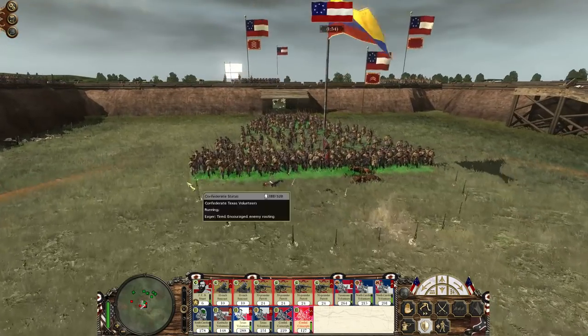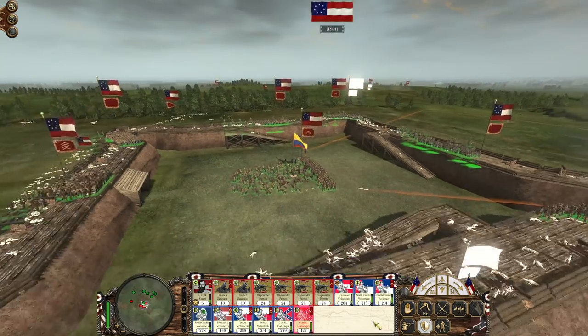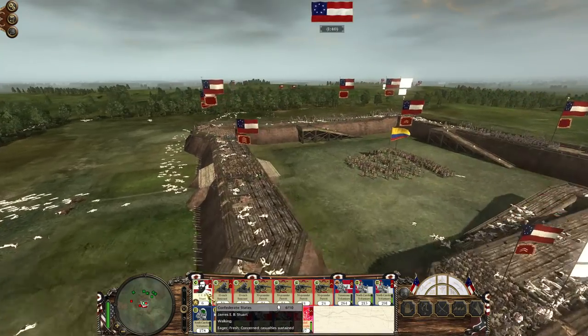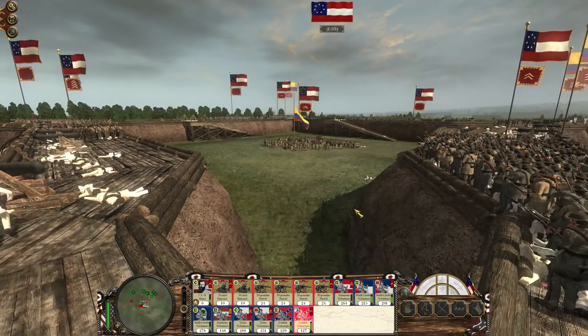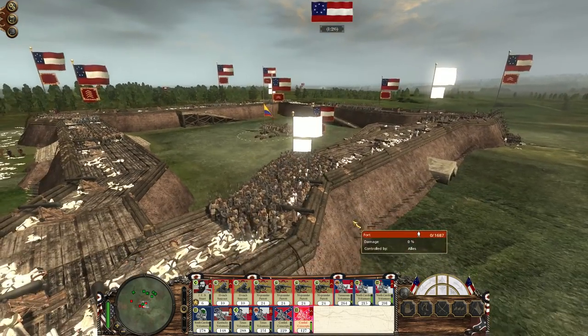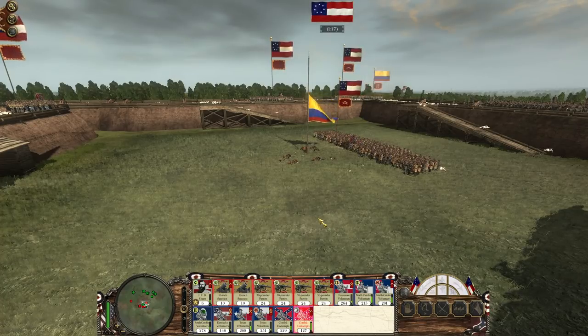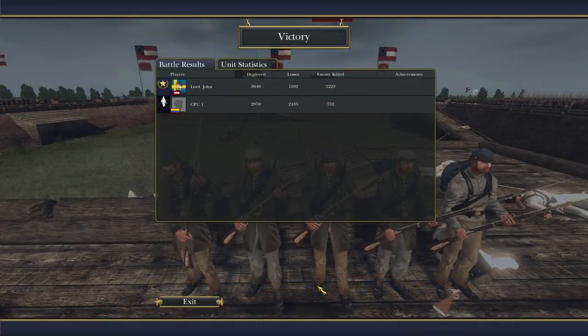All units hold fire — I don't want friendly fire. And I want the general in there. But there we have it — victory. It cost us a lot, so it's going to be interesting to see the casualties. Moving over to the casualty screen: we deployed 700 more men than the enemy, which I definitely needed since they had the fort to defend. Unfortunately I wasn't able to break through the walls, but I got to 50%, so that's something. We lost about a third of our force — almost exactly.